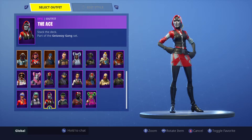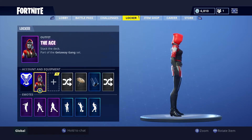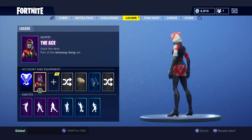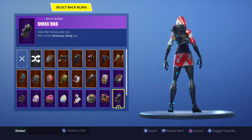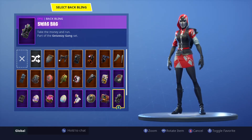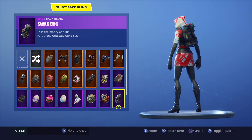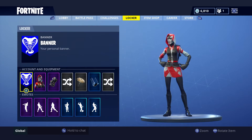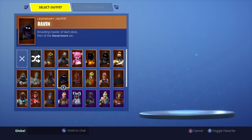The Ace outfit is called Stack the Deck and it's part of the Getaway Gang set. I actually wasn't sure if it was going to be part of a set or not. This is what the skin looks like without a back bling on. We do get a back bling — it's the Swag Bag, called 'Take the Money and Run,' also part of the Getaway Gang set. She seems to be some type of robber. The back bling is a duffel bag stuffed with cash and honestly fits the skin quite well.